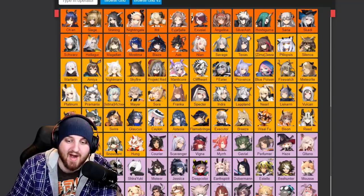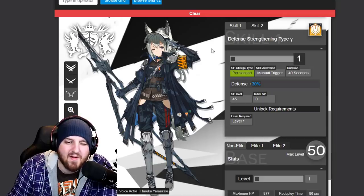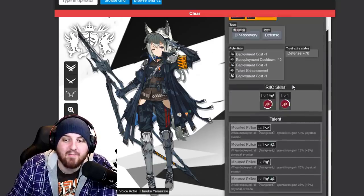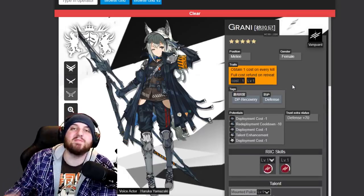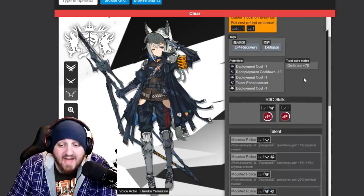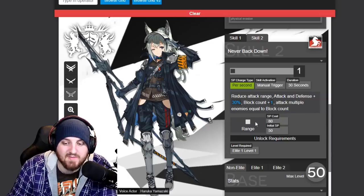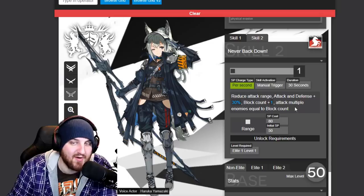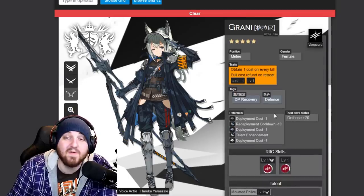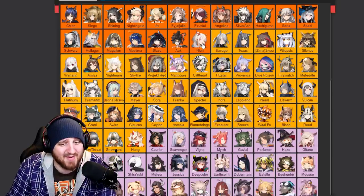We're also getting Granny, probably the unit I'm looking forward to most from this event. She's the same type of vanguard as Vigna — every time she gets a kill, you get more SP. She has great vanguard synergy, and her skill reduces attack range to a defender-type range but increases block count by one, allowing her to attack every unit she blocks, which effectively doubles her DPS in many situations. And she's a five-star vanguard for free.